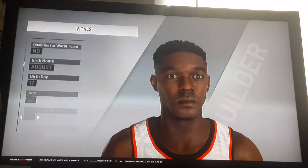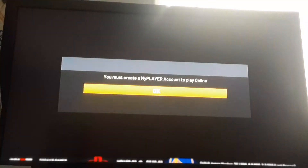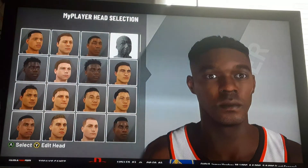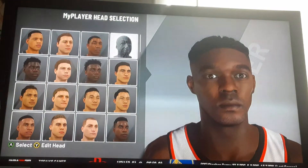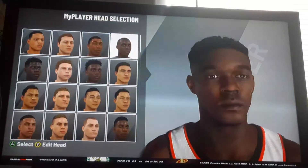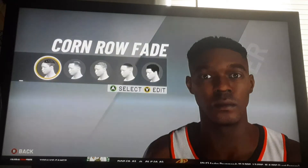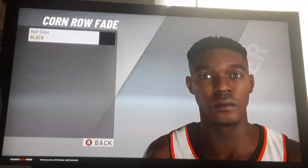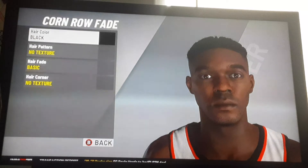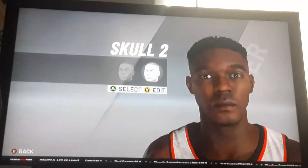I don't know his actual age or appearance exactly, but what you're going to want to do is click on the face in the top right — that was the easiest for me. You're going to want a cornrow fade. Get all this done and get the positive video done quick so we can get straight to everything else.